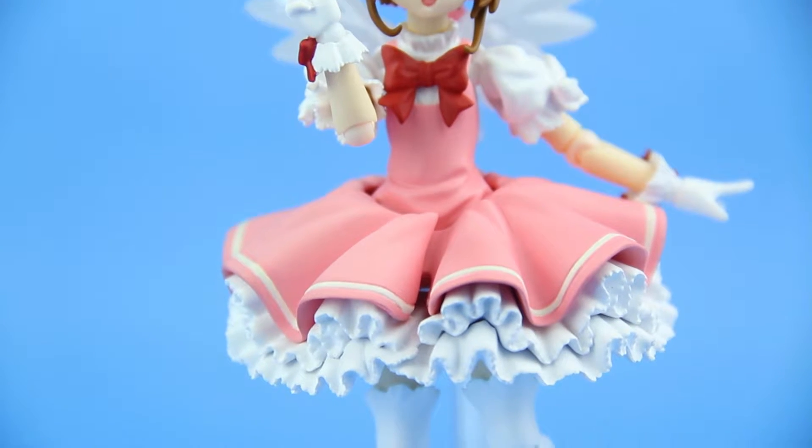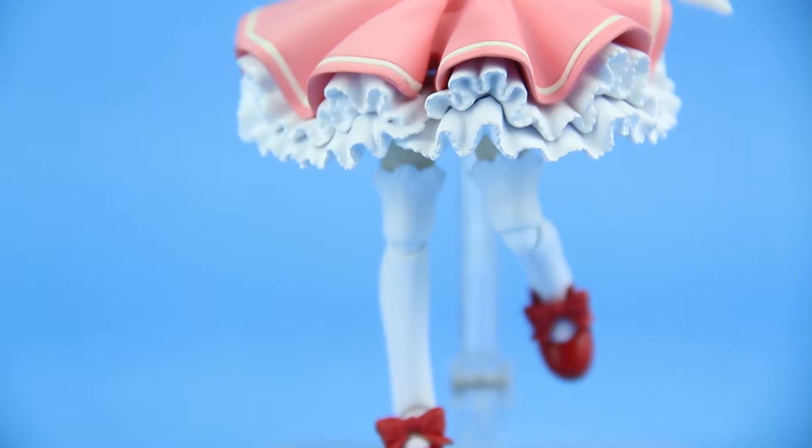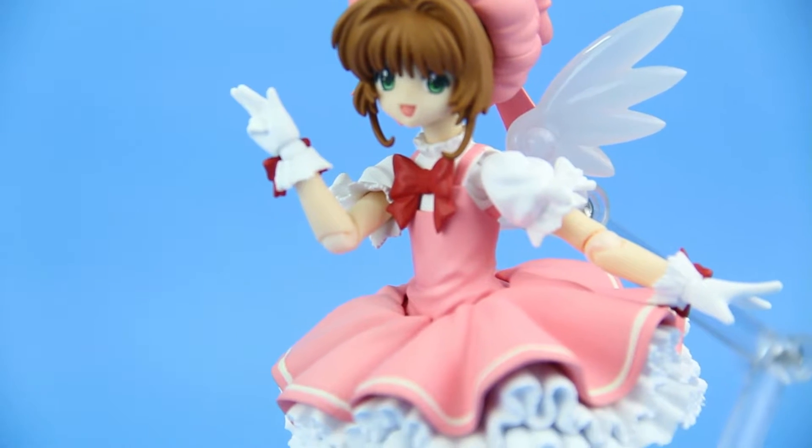Figma Sakura is in her angel form uniform, one of the many uniforms her best friend Tomoyo Daidouji makes. The outfit is an eye-pleasing mix of pink, white, and a standout red.